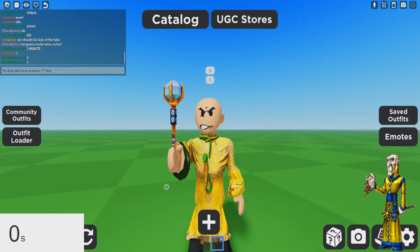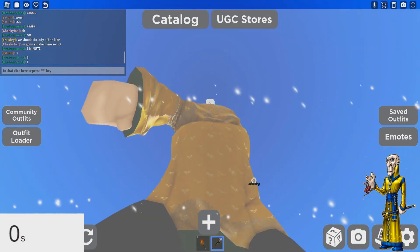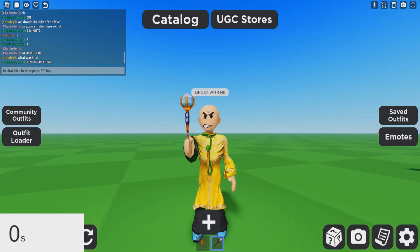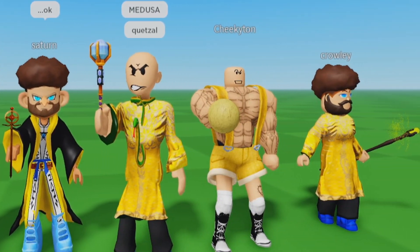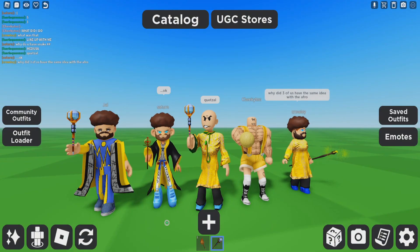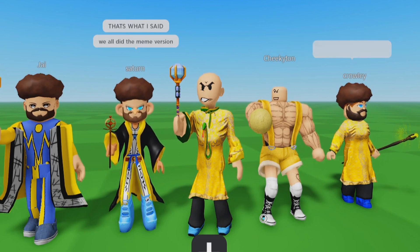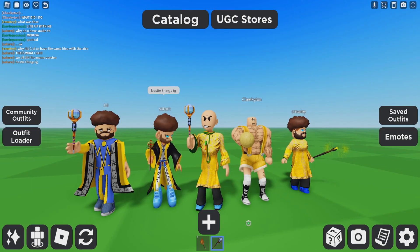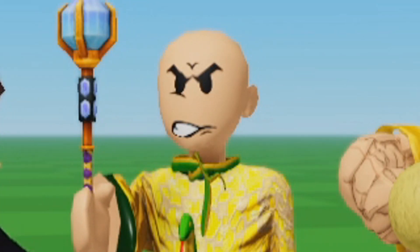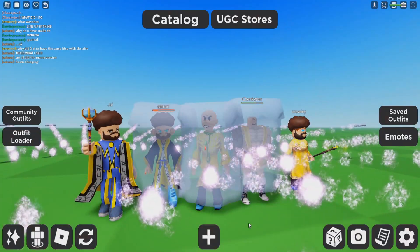3, 2, 1! What the hell did I just do? What did I just do? Line up with me, everyone! Who do you think won this round? Jay, Saturn, me, Kyle, or Crowley? I literally had the afro on before any of you guys, but I removed mine because I was trying to be different. So, who do you think looked the best? I'll take the L this round. Honestly, I really like Saturn's. I love the nose.